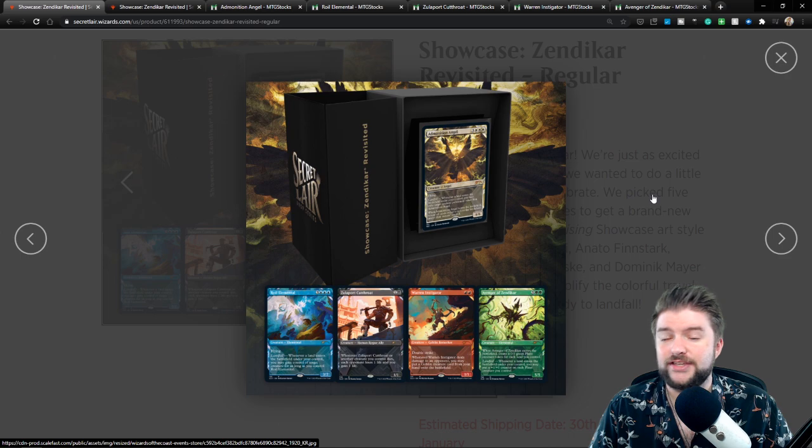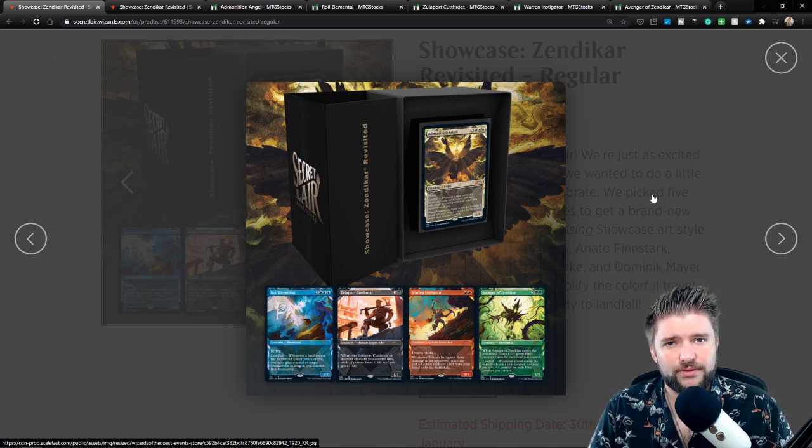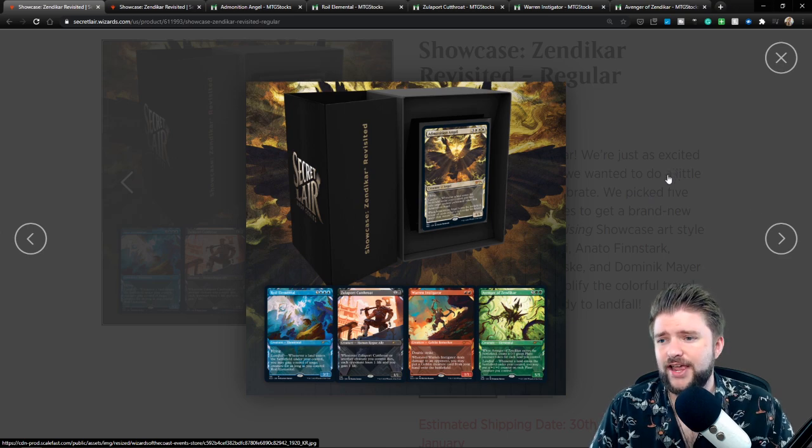This secret lair comes in two versions: non-foil and foil. This is becoming a trend and I think it's a very good trend — this is what they should be doing with these secret lairs. Give the purchasers a choice to either get the non-foil version if they want to play at a high competitive level and don't want to risk warping, or they can order the foil version to bling out their EDH decks.